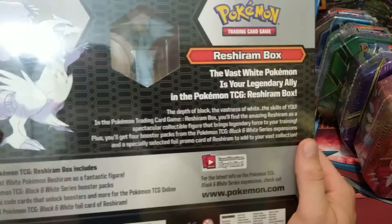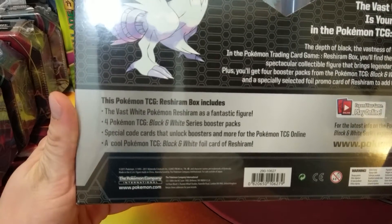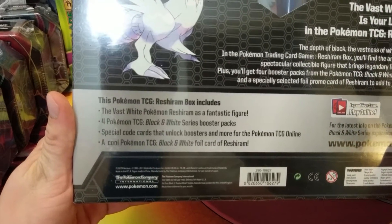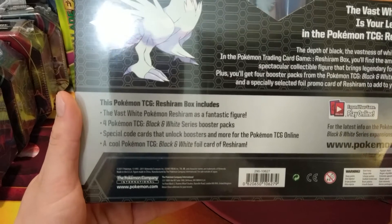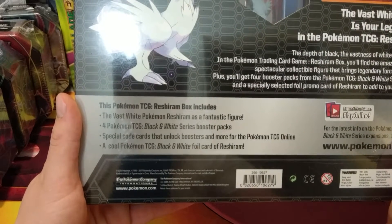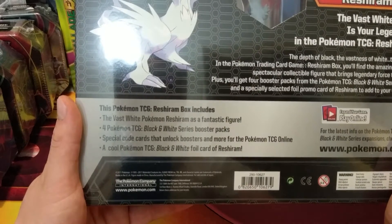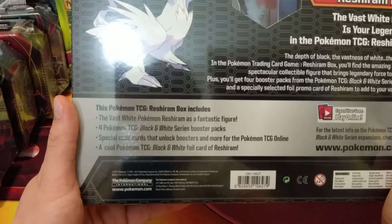This is an oldie but a goodie — this is the restaurant box from Black and White. It contains the vast White Pokémon restaurant figure, four Pokémon TCG Black and White series booster packs, a special code that unlocks boosters and more for the TCG Online, and a cool Pokémon TCG Black and White foil card of Reshiram.